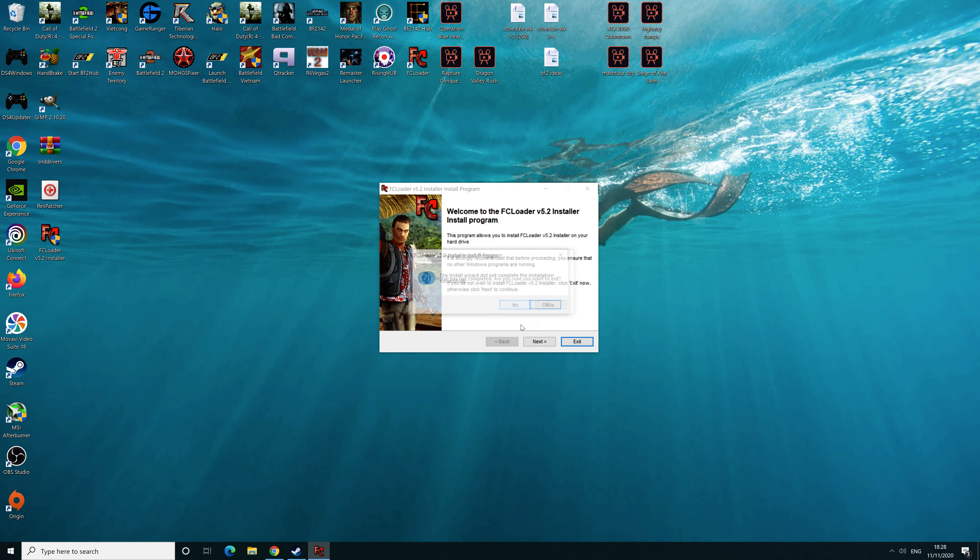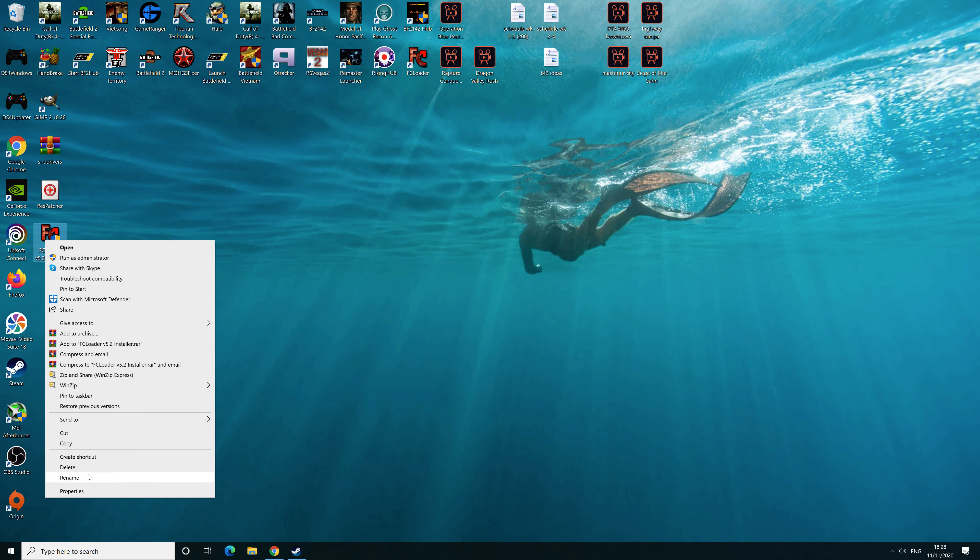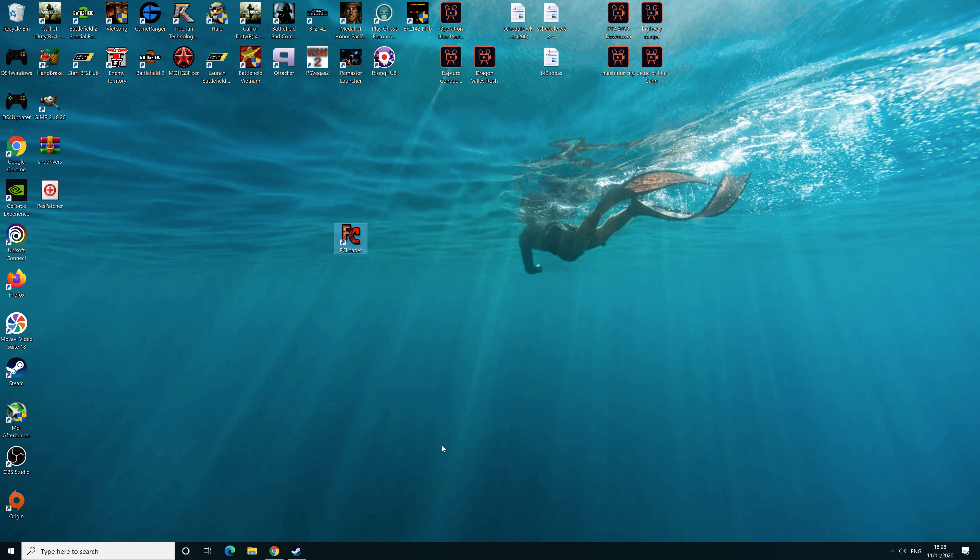Once that's done, load up FC Loader. As you can see, that's what you'll be greeted with — a little bar. These numbers are the patch versions of the game you can play with, but as far as I'm aware the most popular one is the LR3 patch. Before you click any of those, click the little down arrow here.